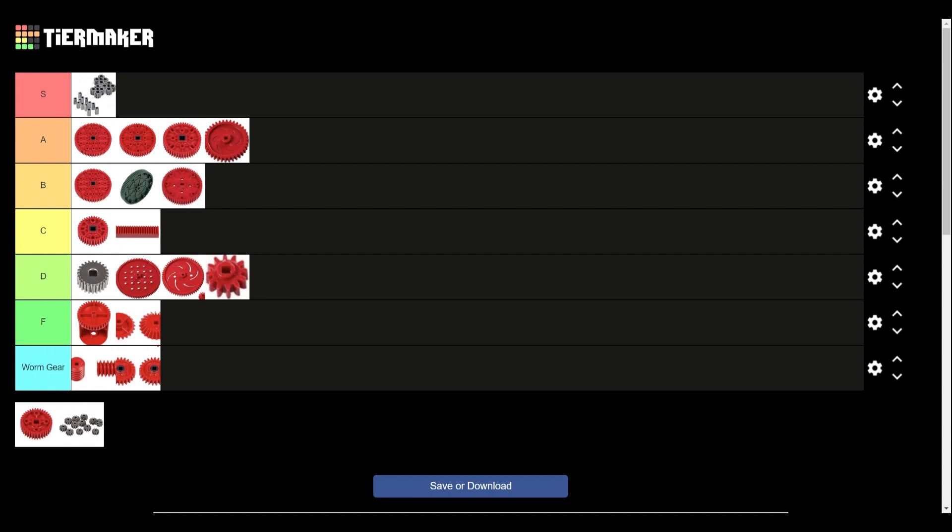Next up we have the version 1 high strength 36-tooth gear. This gear is extremely similar to the version 2 gear — the only difference is the metal core. But I've never actually needed to use the metal core; I've never had these gears snap at all or seen them snap really, because you're not using them in super high torque areas like you would the newer ones. So I'm going to give this the exact same tier as its version 2 gear.